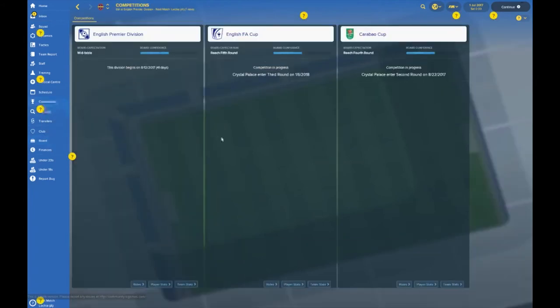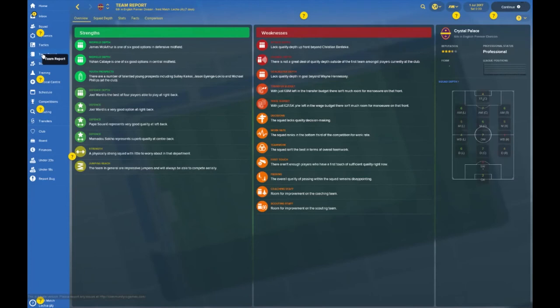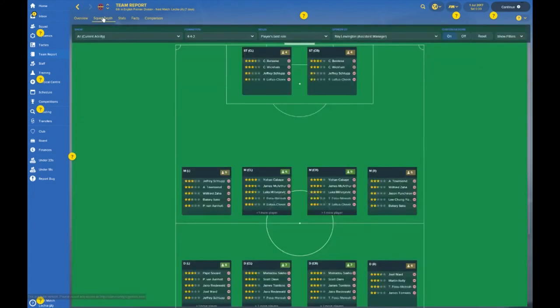Let's take a look at the board and what they're expecting from you. Big challenges afoot if you want to take over Crystal Palace — they want you to be mid-table, which is a tall order. Reach the fifth round of the FA Cup — doable. Reach the fourth round of the League Cup — I'm going to call it the League Cup because it's a stupid name and I can never get my tongue around it. You might want to pause the video and have a read of the team report as there's a lot of text.